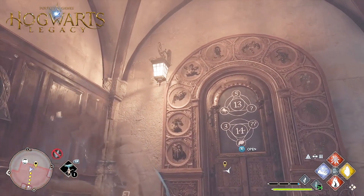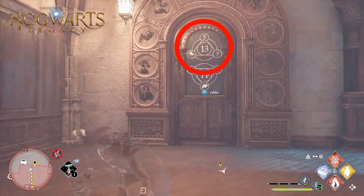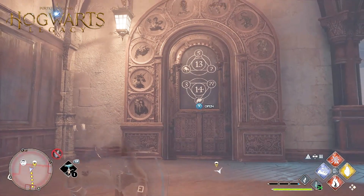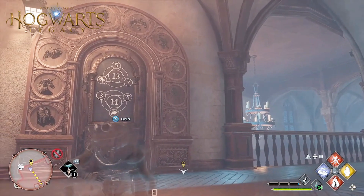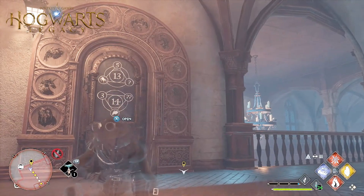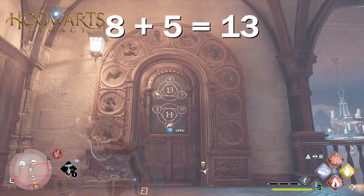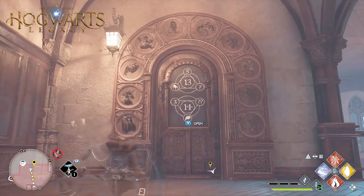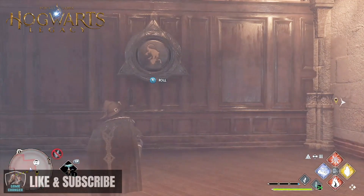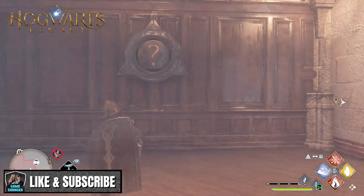Let's take a look at the top triangle first. We have a spider, the number five, and a question mark. In the center we've got 13, so we need the symbols around the triangle to add up to 13. Looking at the spider's placement around the door, it is number eight. So eight plus five equals 13, which means the question mark will be zero — the symbol that looks like an owl. We need to go to the first roll button and change it to the owl symbol.